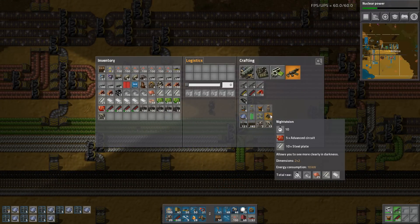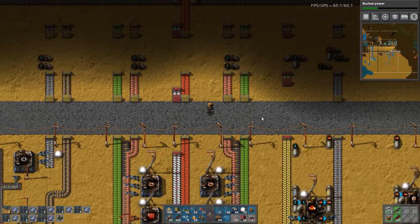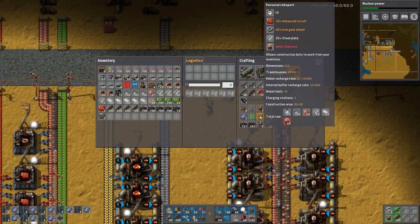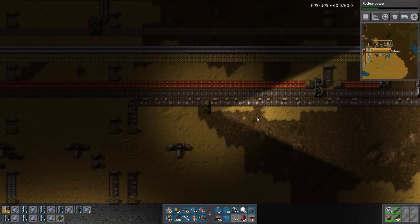And then I need night vision. I need some roboports - that comes from batteries, which is exactly what we built now. Look at all those batteries - they're fast. Then I need two roboports.